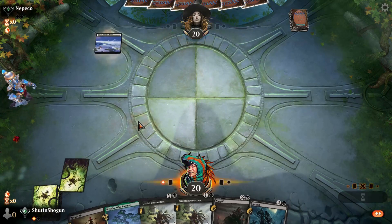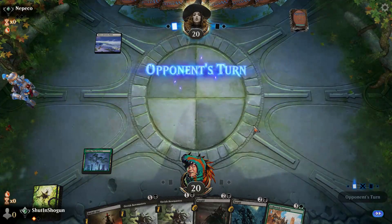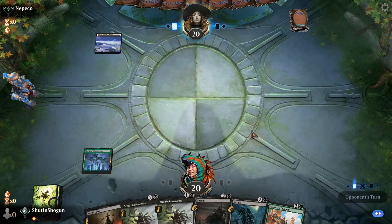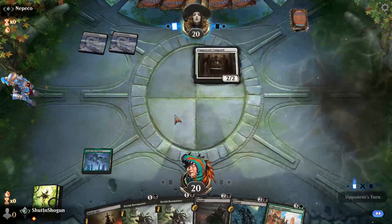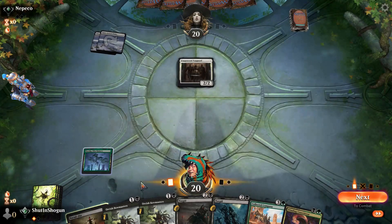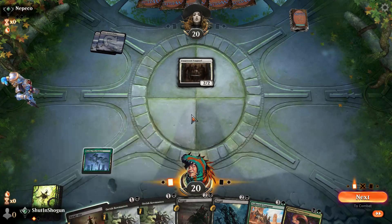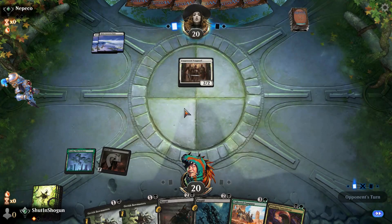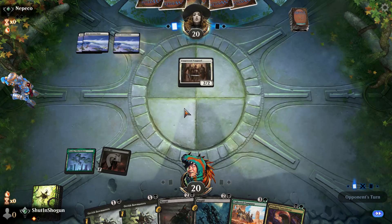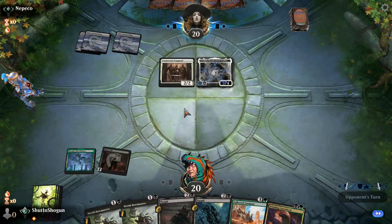Got some Bowmasters. Didn't play anything on turn one, though granted they could have another Portable Hole and just not have the targets. They probably have a land in their hand — Coppercoat Vanguard. Mono-white humans! I thought... yeah, remember how we talked about my brain being overloaded? There's a good demonstrable way of showing that. It's mono-white humans.